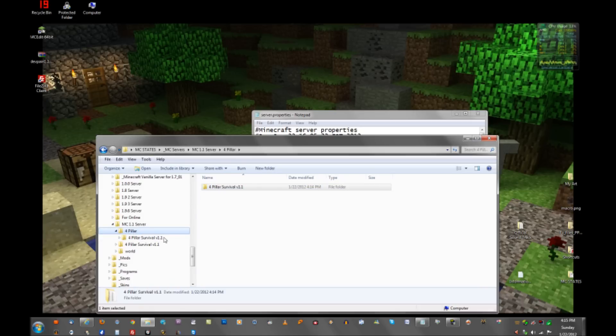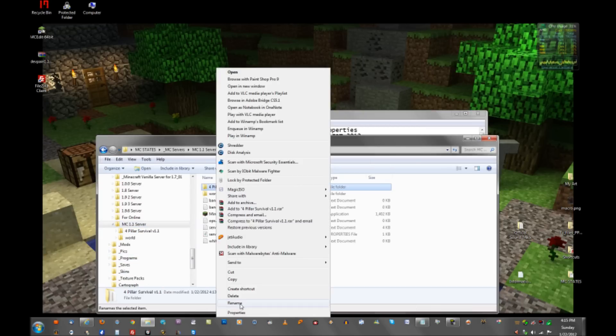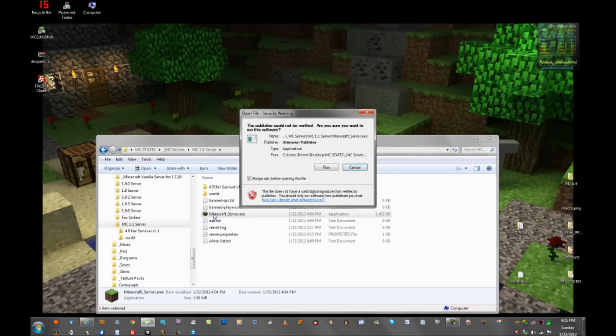We don't need the WinZip-extracted version, so get rid of that and work with the WinRAR one. Right-click it, rename it, and copy the name. Go back to your server properties where it says 'Level Name: World,' and change that to your copied folder name — the Four Pillar Survival folder name. Save the file, close it, and then launch your server.